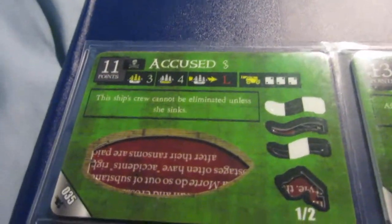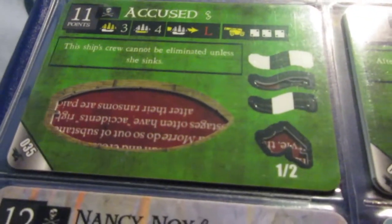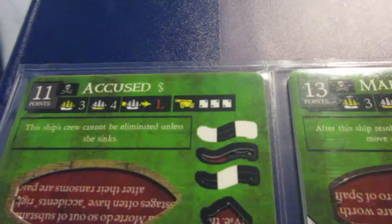The Accused is actually a really cool gunship — definitely underrated. It's a really great ability to protect your crew, and the cannons are great as well, so this is definitely a good three-master gunship.